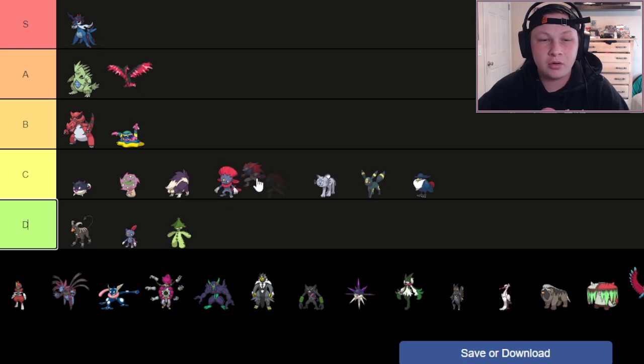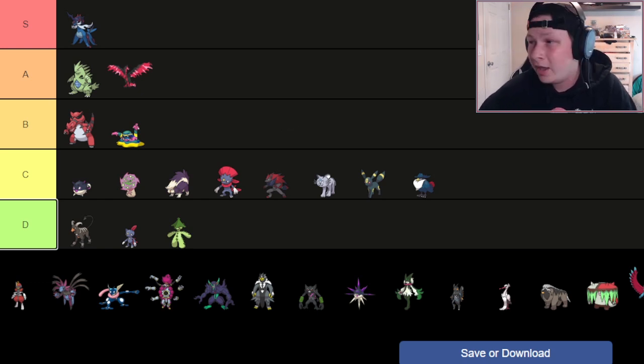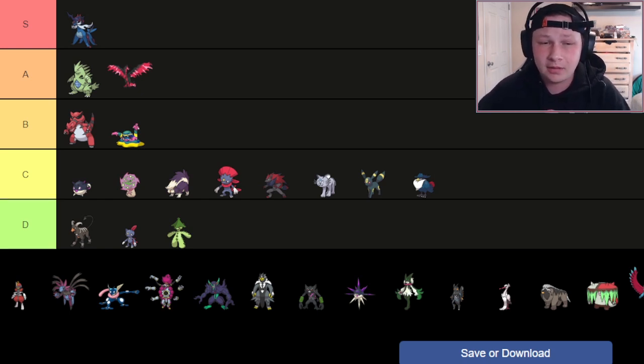Next up, we have Zoroark. I'm a big Zoroark hater — putting it in C tier. I think this thing sucks. I love Hisuian Zoroark — I think it's much, much better. This regular Zoroark in particular doesn't use its illusion well. It's frail, it's decently strong, but really only on Specs variants.